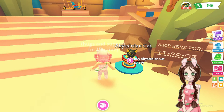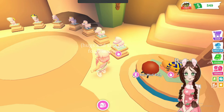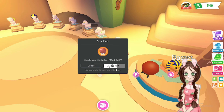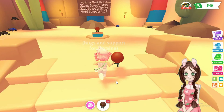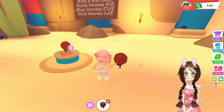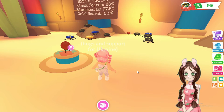The Abyssinian cat is 750, the mud balls are still available, and that is for 199 Robux. Let's grab one of these and see what we get — I'll probably just get a plain old one, but you never know. Let's just throw it and see what we get.